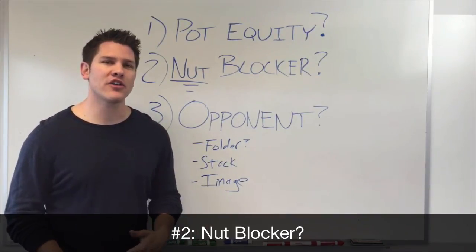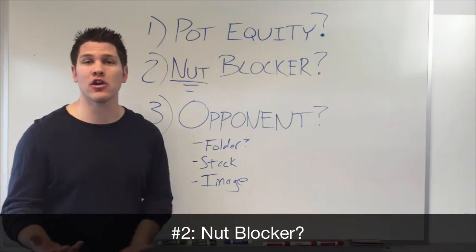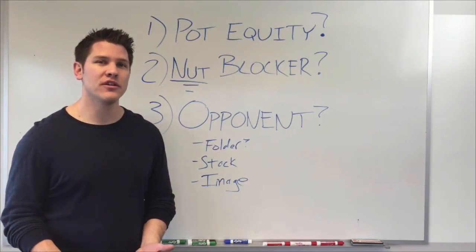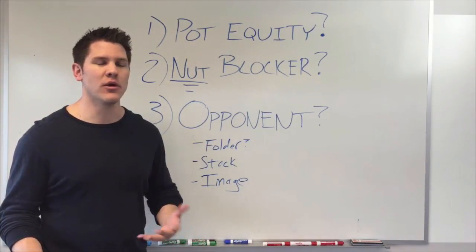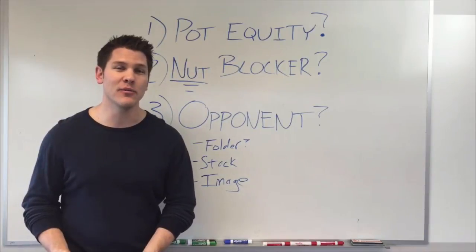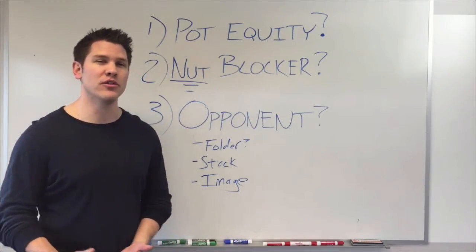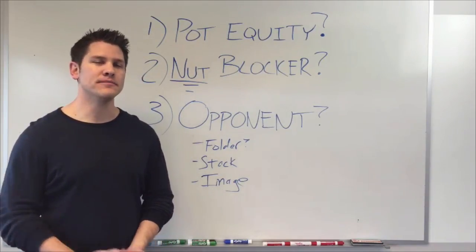You need to be able to identify whether you actually have the nut blocker. There's a big difference between, let's say, having pocket queens on a jack-ten-nine board compared to when you have the ace of spades on a queen-four-deuce monotone board. I see this commonly where players will be going all-in trying to get their opponent to fold a straight on jack-ten-nine with pocket queens. What they don't understand is that although the likelihood of their opponent having the nut straight is reduced, that doesn't mean they can't have the straight. That's a pretty common newbie error.